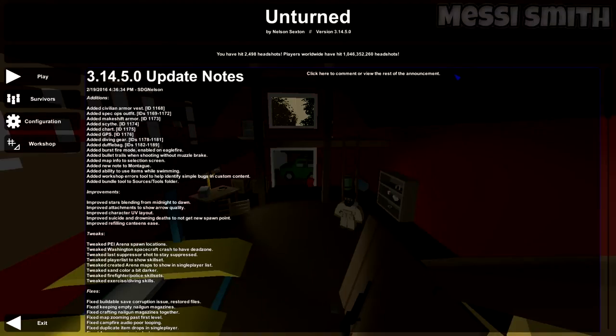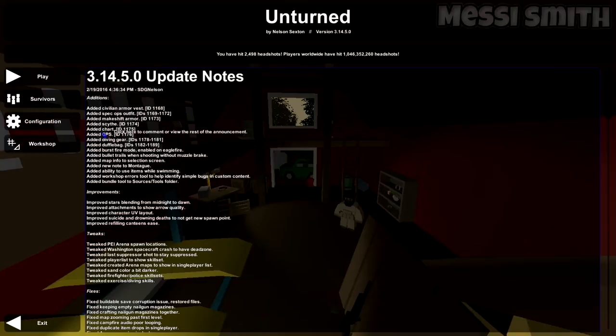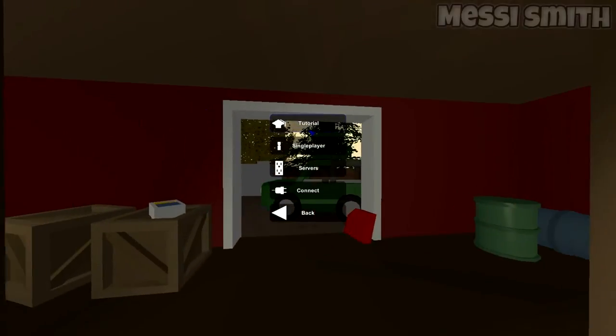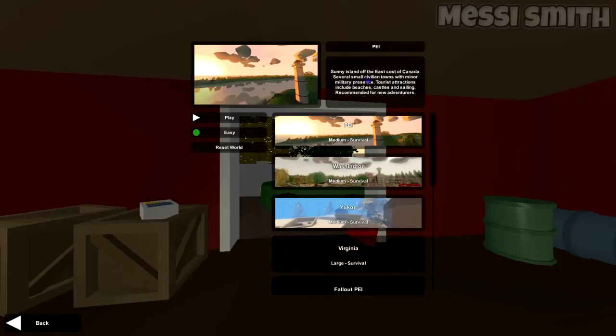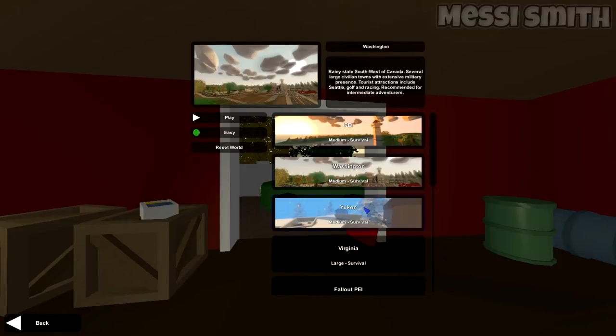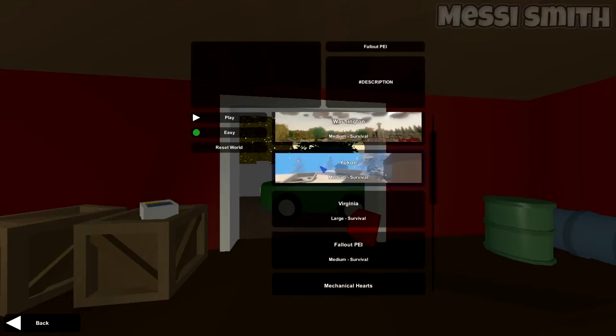Welcome to this new Unturned update 3.14.5.0. A new thing I wanted to cover — not many people have been doing this. If you go to play a single-player world, it's got a new description for each map. Like all the maps have it now. Some of the workshop maps won't have them because they're newer.